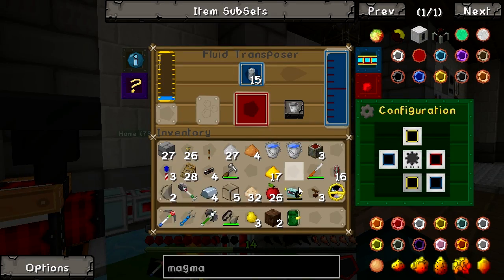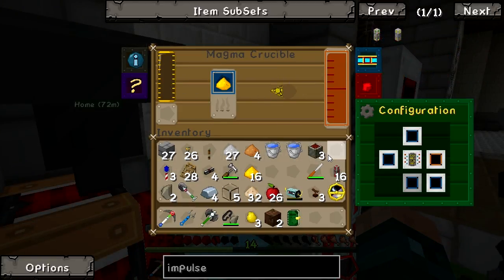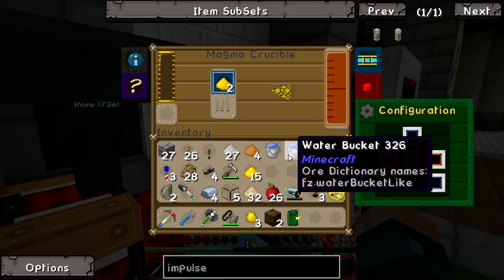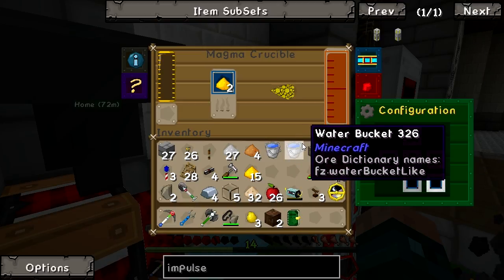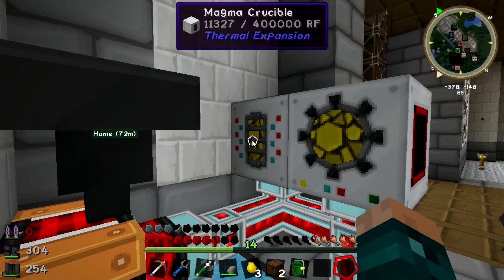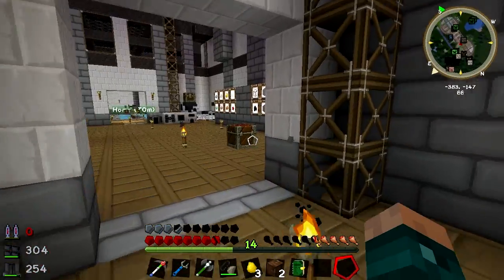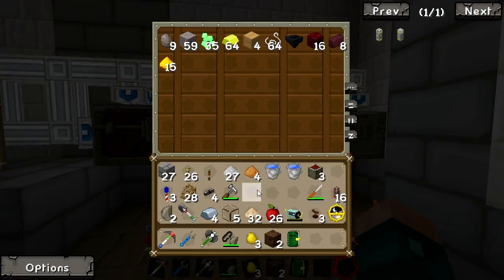What I need to fill up item ducts with is glowstone. I have no idea how much glowstone it takes, but if I put a piece in you should be able to see that it starts to melt. It is melting - it was just really slow to get started. One piece will do one item duct - so I only actually needed two pieces of glowstone. The next one is coming along really slowly so I can put the rest of this stuff back.